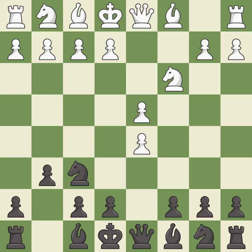The Grunfeld Defense uses this pawn push to gain space in the center and attack the c4 pawn. cxd5 opens up the center, and after black recaptures with Nxd5, white is prepared to answer with e2-e4. Nxd5 recaptures the d5 pawn and places the knight in the center where it controls many important squares.